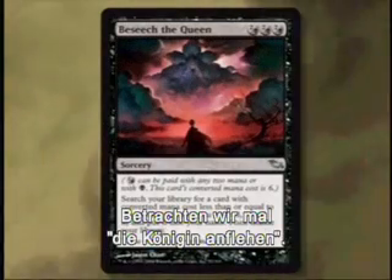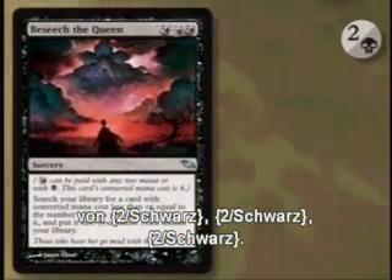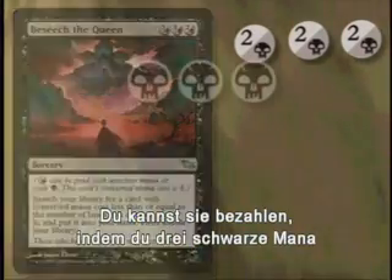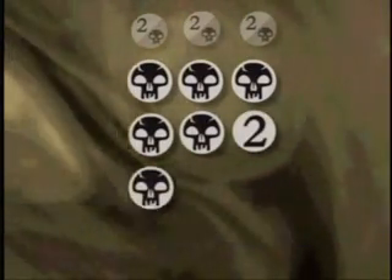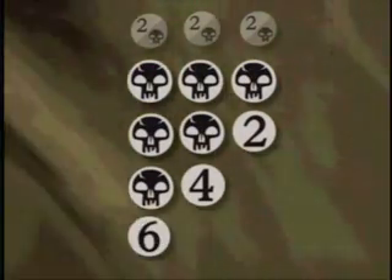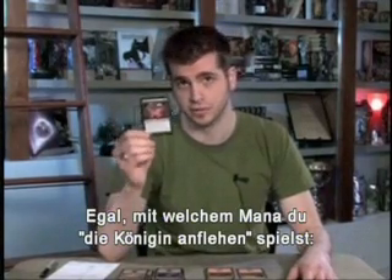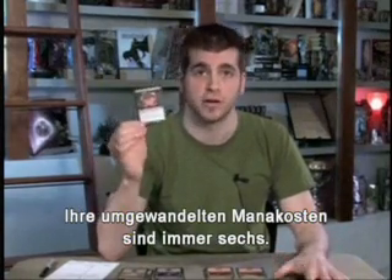Check out Beseech the Queen. Beseech the Queen's mana cost is two-black, two-black, two-black. You can pay for it by spending three black mana, two black mana and two mana of any type, one black mana and four mana of any type, or six mana of any type. No matter what mana you spend to play Beseech the Queen, it's not a multi-color card — it's just black, and its converted mana cost is six.